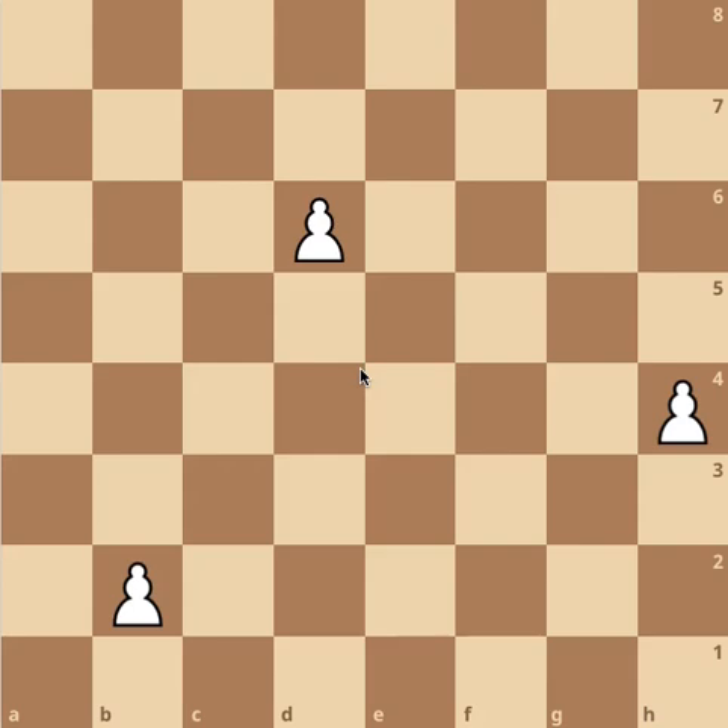What are the critical squares? For all pawns, excepting those on the a and h files and also those on the 6th rank, the critical squares are the three squares symmetrically positioned two rows in front of the pawn. For this pawn on b2, the three critical squares are a4, b4, and c4.